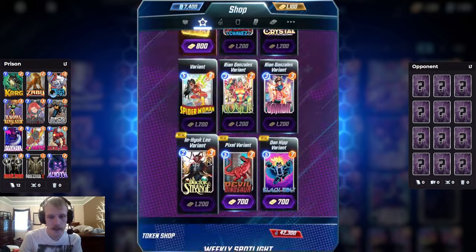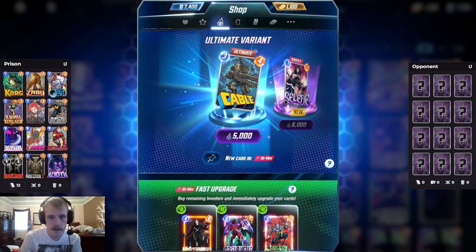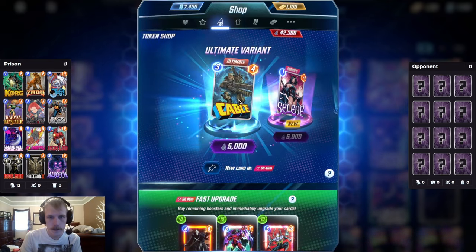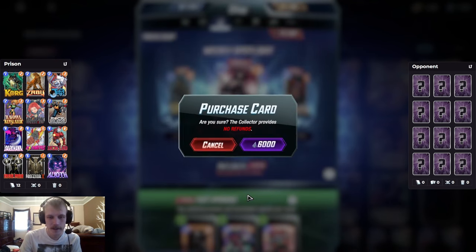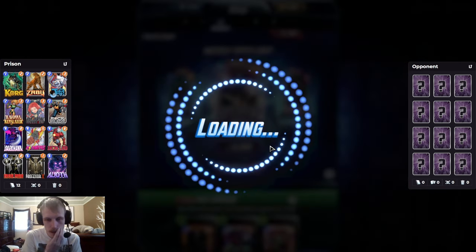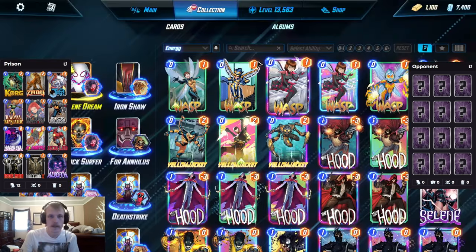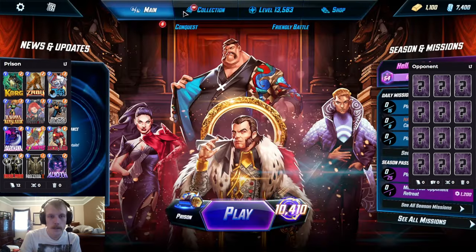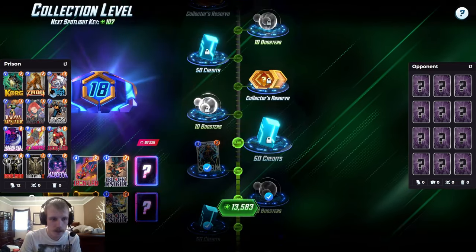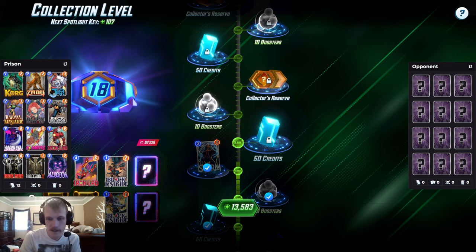First things first, let's pick up this Selene so we can start living that Selene dream. Four tokens. And then we are going for that alternate art. I think Selene is going to be a ton of fun and just a card I'm going to want the alternate art for. Would not recommend — nobody should do this. This is a terrible use of tokens.